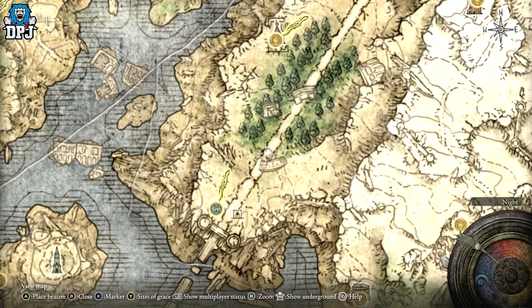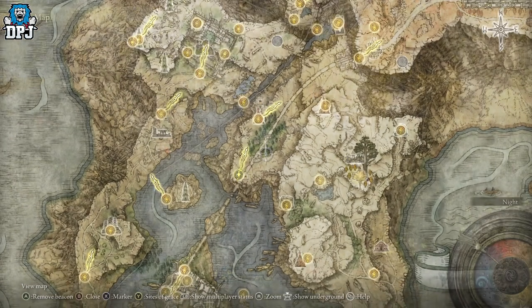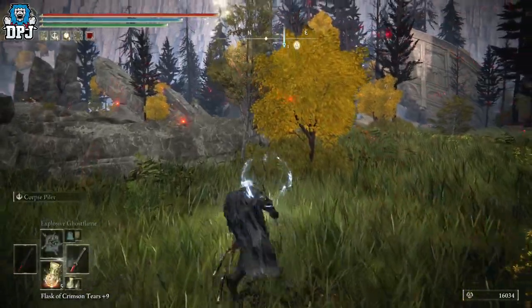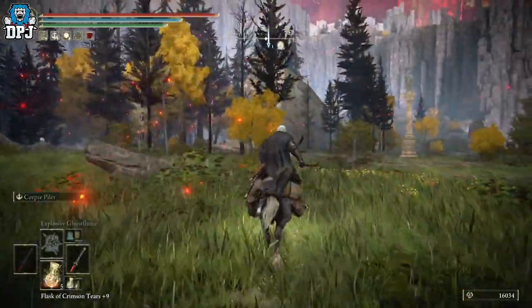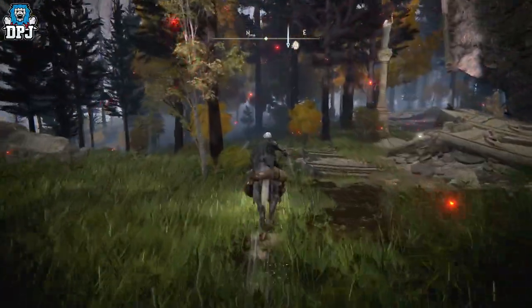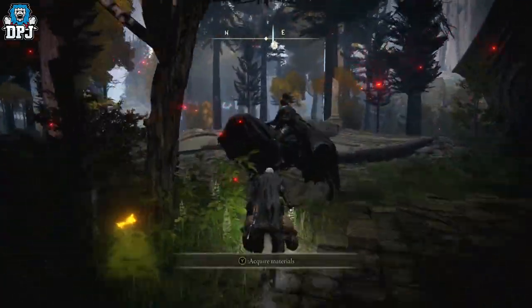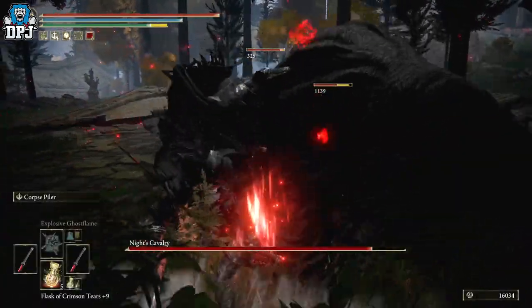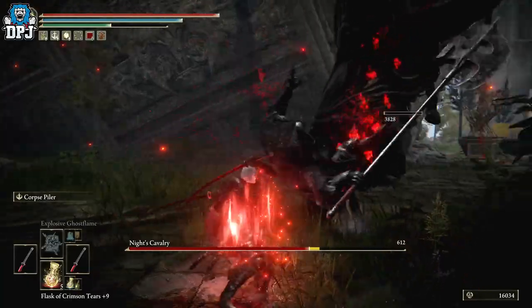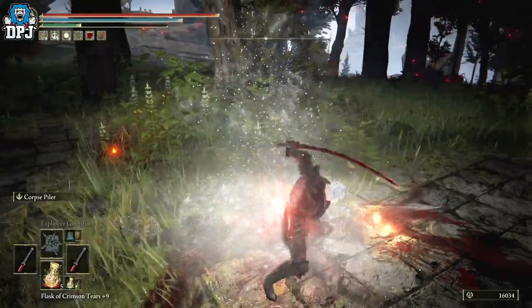Take him out and you get these two beasts — well, the ash of war is okay, but the weapon itself can be used for many many great things. Short but sweet one today, just hoping you don't miss these things because I know these are easily missed, especially the bosses that only spawn at night. There are a few I still haven't even seen yet, and I will cover them as I find them.